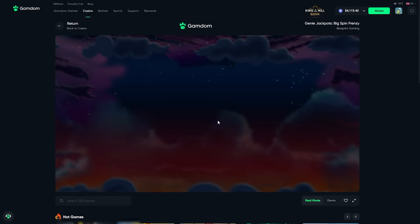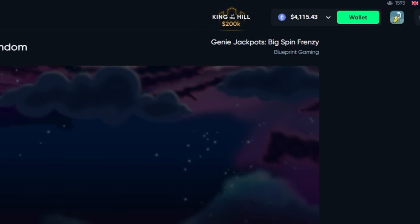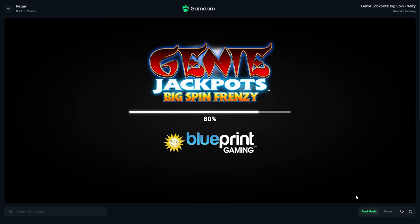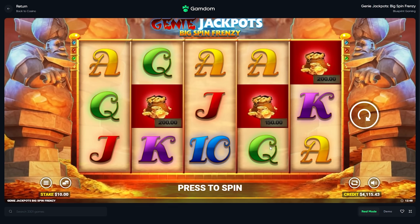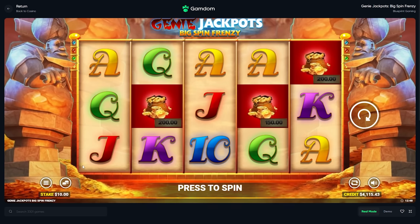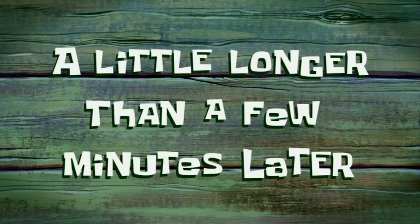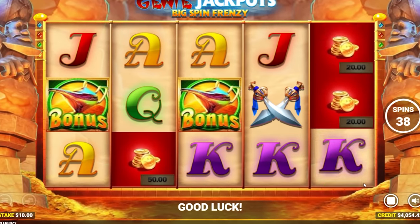Give me another Blueprint slot. Oh no - Genie Jackpots. If this one we can buy then I'll buy it. I know Genie Jackpots you can buy but I'm not sure if it's this version - it's Big Spin Frenzy. Look at what we're on right now, why can't you spin this? 50 spins - okay, a little longer than a few minutes later. Just put us in bonus.